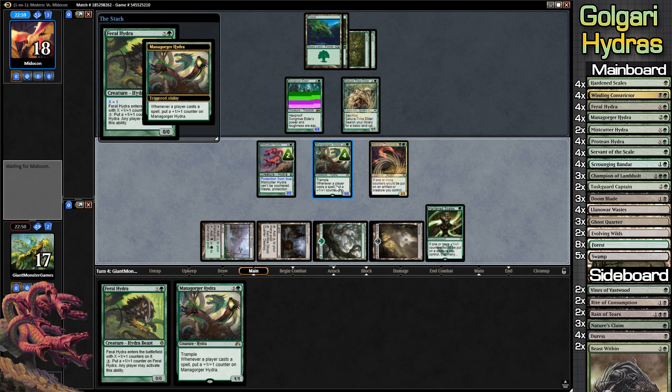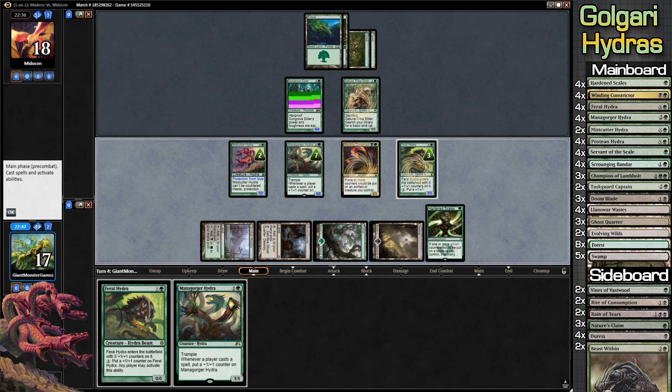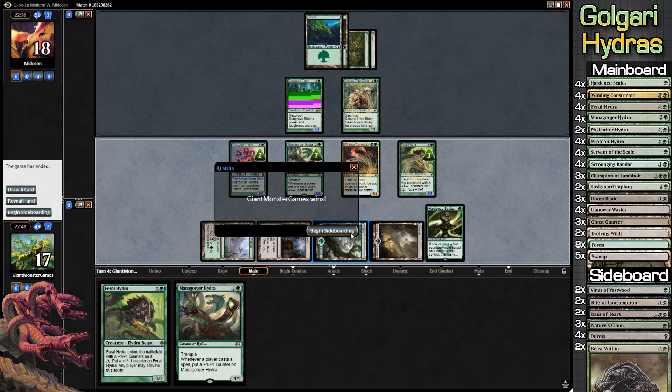This guy's going to get another three counters just because we played another spell — super rad. Hydras just getting crazy, that's all I have to say. This is a super funny deck because realistically we are splashing black for Winding Constrictor, and then because we're already in black we put in Doomblade as well. Having some immediate spot removal is better than Beast Within removal, which gives your opponent a 3/3 beast token. And our opponent scoops the game.